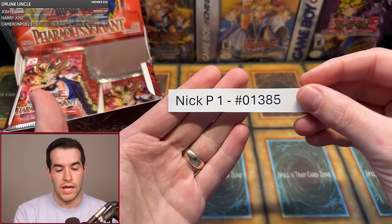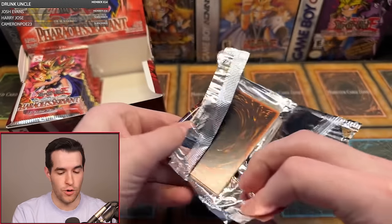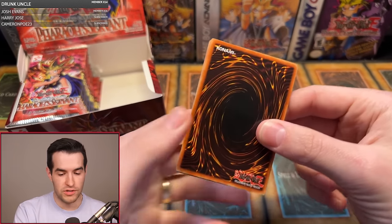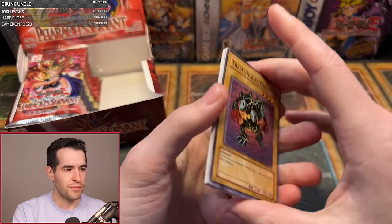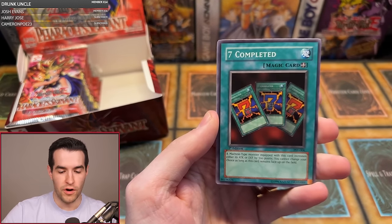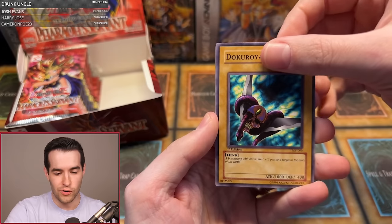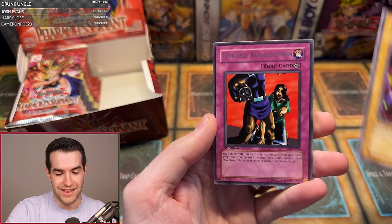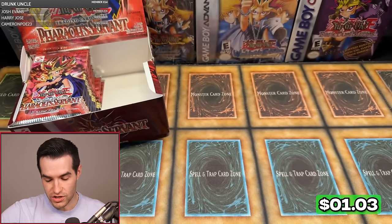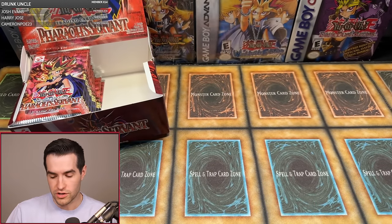Up next, one pack magic for Nick P. This is the halfway point of the box — 18 packs open. We have Three-Headed Guido, Infinite Dismissal, Bubonic Vermin, Seven Completed, DNA Surgery, Oni Tank Ruxon 34, Doguro Yaiba, Dark Bat, and the Forced Requisition. No one pack magic there for Nick. We've had one one-pack magic so far today — got an Ultra, so pretty good for a one pack magic.